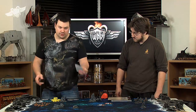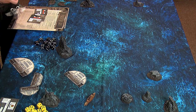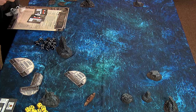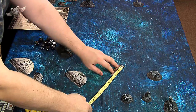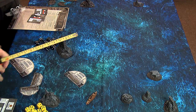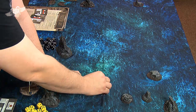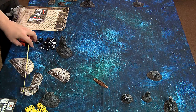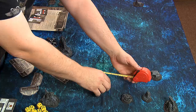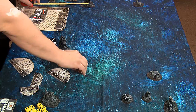Let me demonstrate movement. If this Plato-class cruiser can move 8 inches, it could just move forward the full 8 inches. If it needs to turn, you use the turning template. Each segment of the turning template counts as an inch. So that's 1, 2, 3 inches of turn, and then you move the remaining 5 inches straight. That gives you an idea of how movement works.